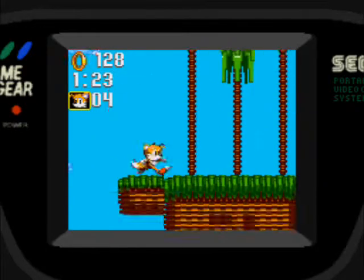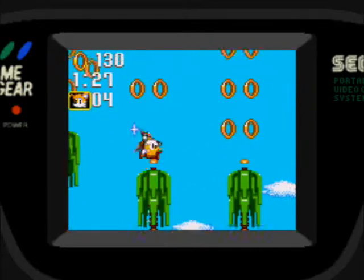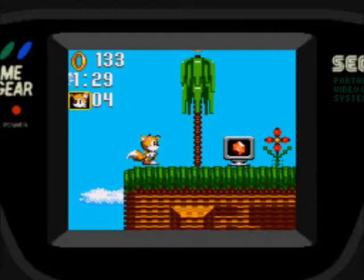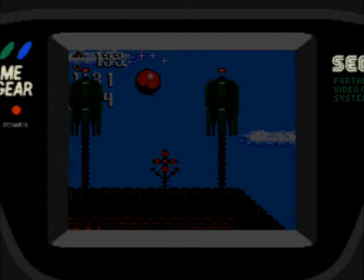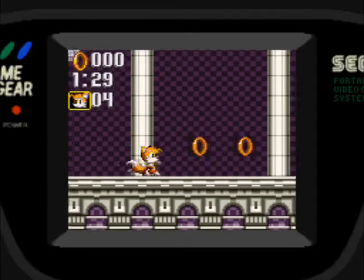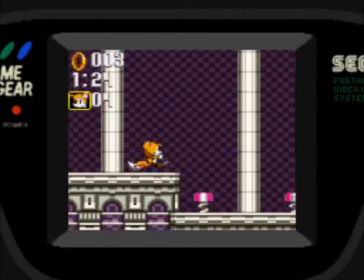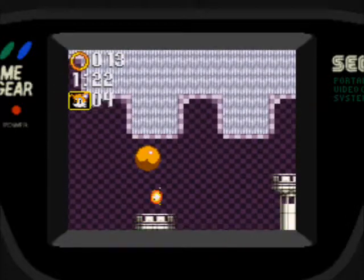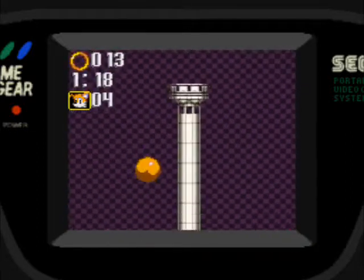Igual puedo volar, no pasa nada. Acá entramos al Special Stage. Para poder entrar a los Special Stages tenemos que conseguir más de 50 anillos, y cuando vemos un monitor con la imagen de una esmeralda, entramos a la fase especial.